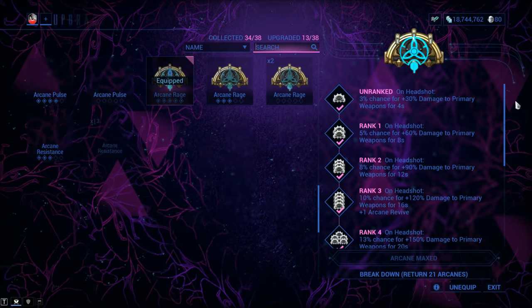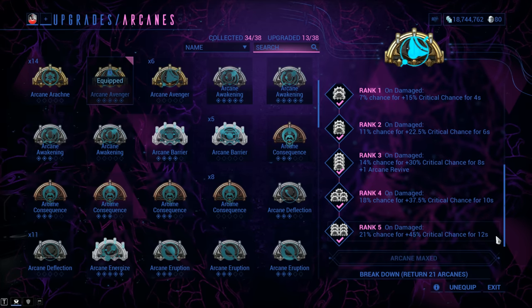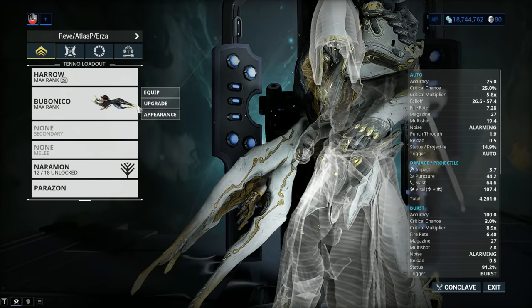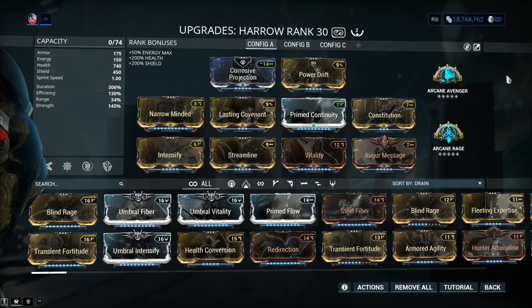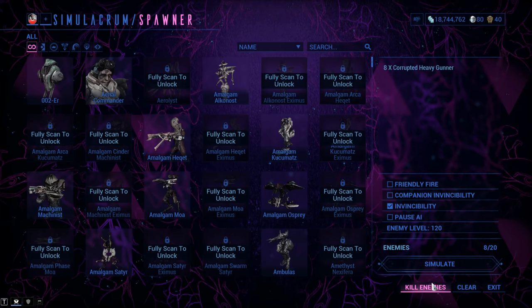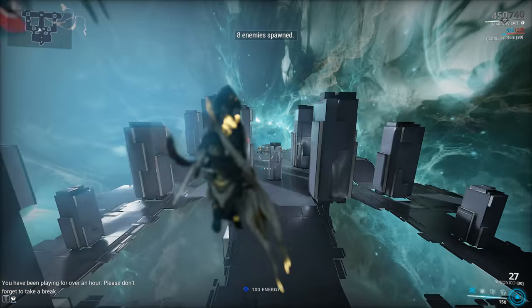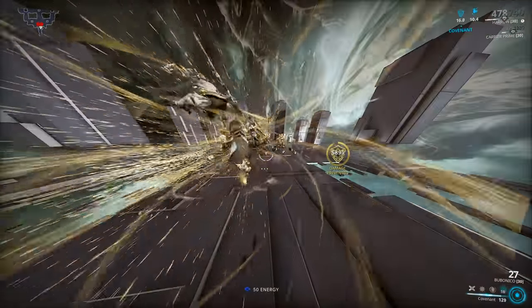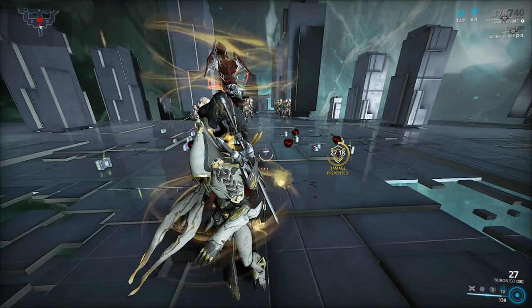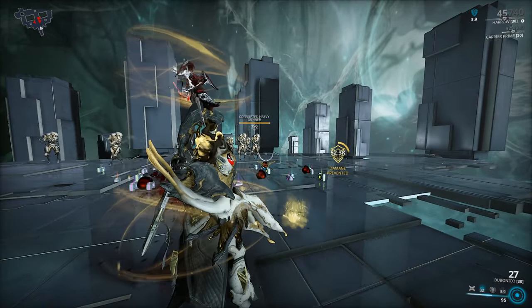Arcane Avenger's bonus — that 45% critical chance added after for 12 seconds — applies to your primary, secondary, and melee as well. It's one of the most powerful Arcanes in Warframe. These two can be farmed from the third Eidolon down on Cetus. This is why it's not necessarily fantastic with Harrow: you want to use Harrow for the secondary fire to make use of that critical damage, but you have to get a headshot with a grenade, which is why I kept the critical chance mod. His second ability grants fire rate and reload speed. Take a look at what Harrow can do — the priest of holy crit.